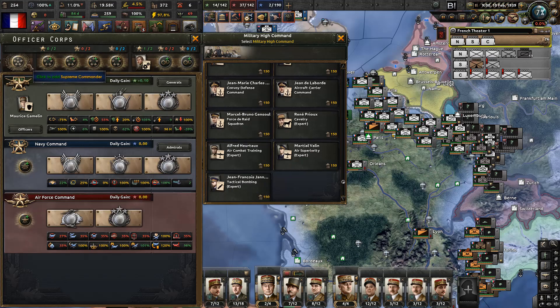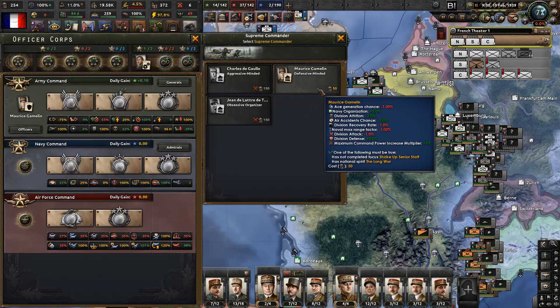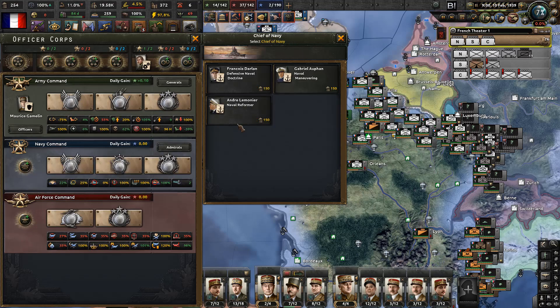We've forgotten we have no cavalry guys. Division attrition and division defense and air force command. Air experience gain, bad weather penalty.